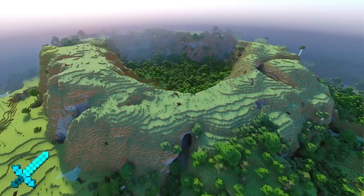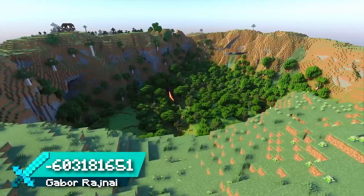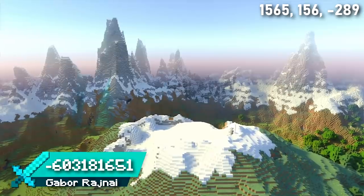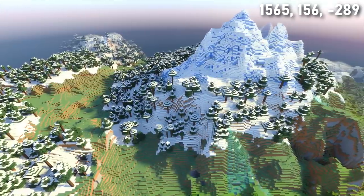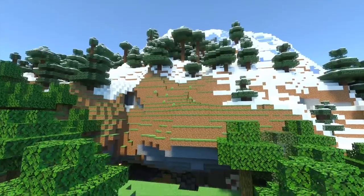Seed 17 is beautiful. Right by spawn, there's a large meadow crater that would be a perfect building location. There's also a mountain range with incredibly picturesque landscapes. These mountains are not just beautiful, but they're useful too.